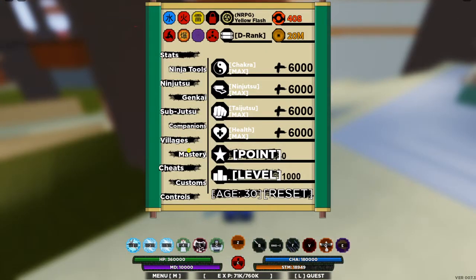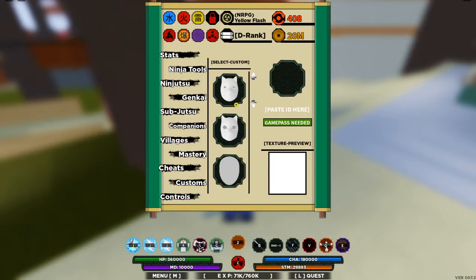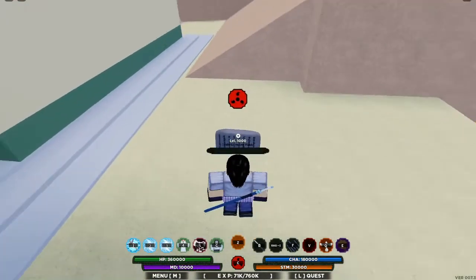As you guys know, if you press M and go to Cheats — yeah, Cheats — there's a Custom Mask game pass which allows you to get yourself a custom mask, right like right here. And you need the game pass to wear it, or else you can't. So there's another way to get that for free.